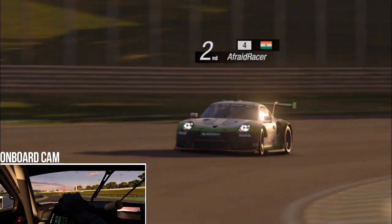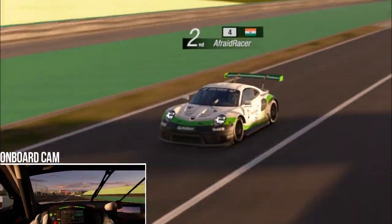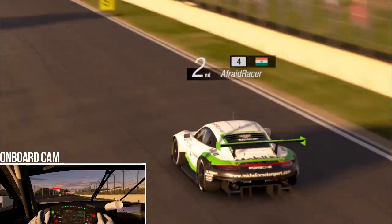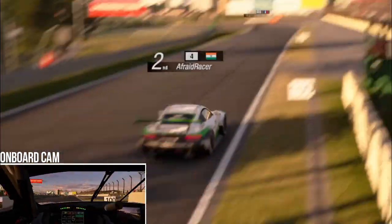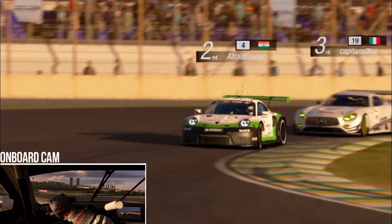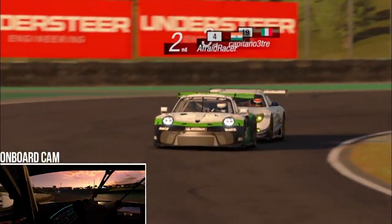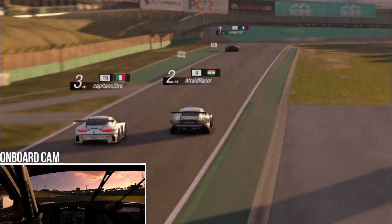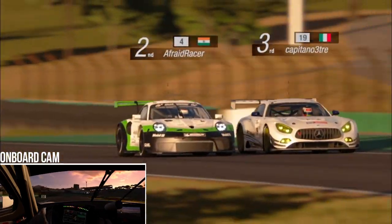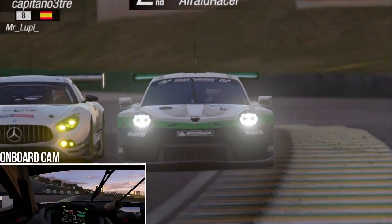Cutting ahead to lap 6, the two leaders — the Italian in the white AMG and the Spaniard in the Hyundai — have both pitted. The leader is now on fresh tyres while we're on quite old tyres, so it's best not to hold him up too much. Pitting earlier can be an advantage but sometimes you get held up by traffic. We take the normal line into the corner and then decide to let him pass in the next corner, braking a little early so he can go through.